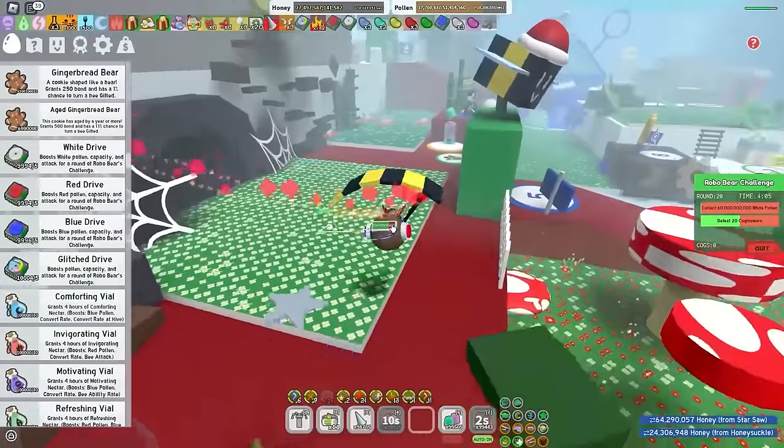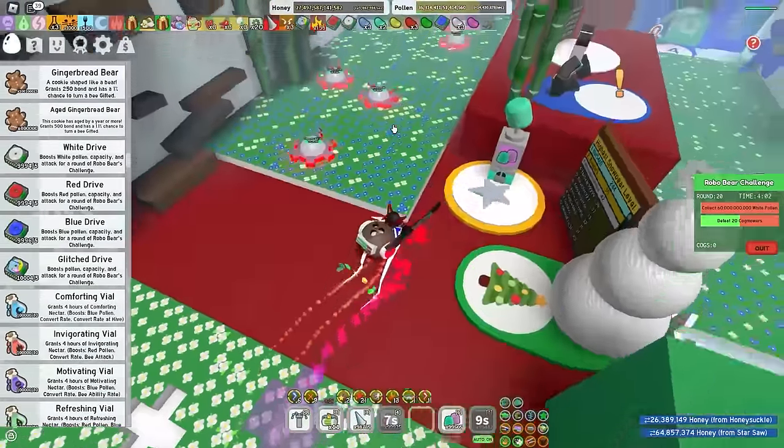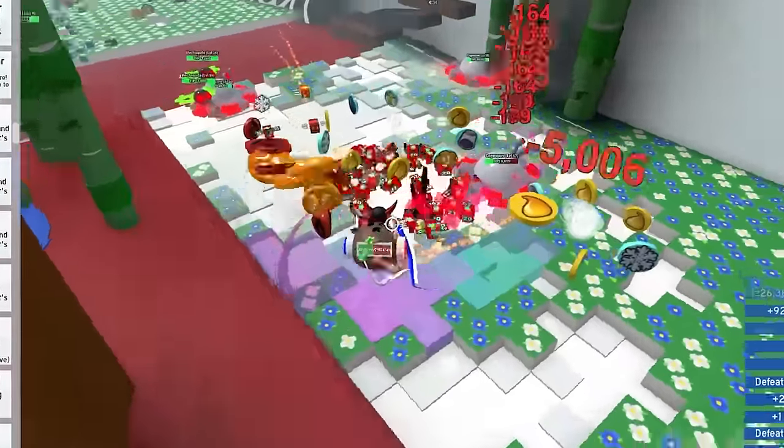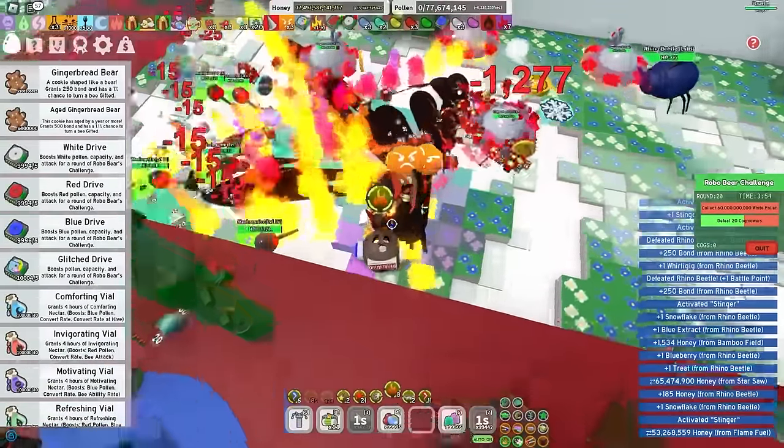What the hecking heck — bamboo and pineapple, I presume? Yeah, pineapple. Well, for now, we gotta kill bamboo, and then I'll have like two minutes to get 60 billion white pollen. Is it doable? Yes, it is. Global warming — that's what this hive is. The last field I have to kill cog mowers in is pineapple.